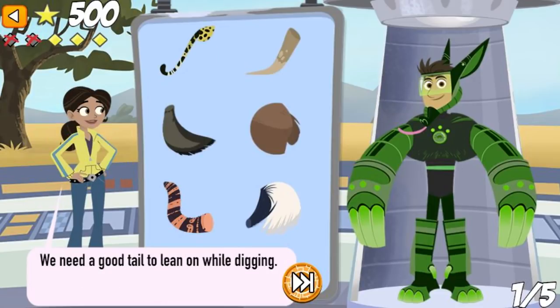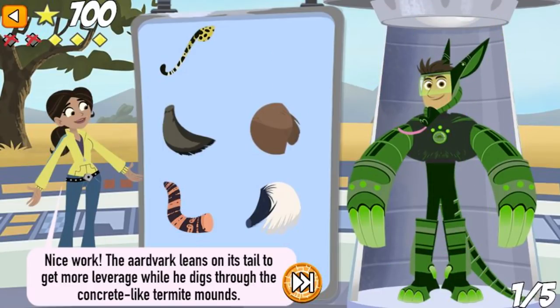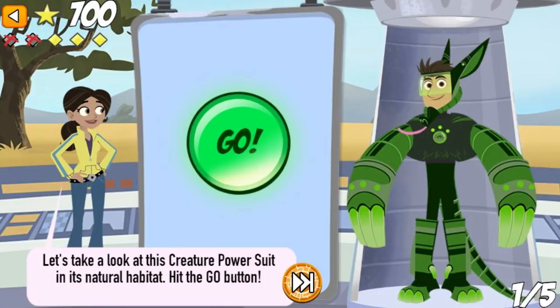We need a good tail to lean on while digging. Nice work! The aardvark leans on its tail to get more leverage while he digs through the concrete-like termite mounds. Let's take a look at this creature power suit in its natural habitat.